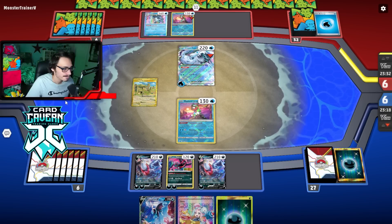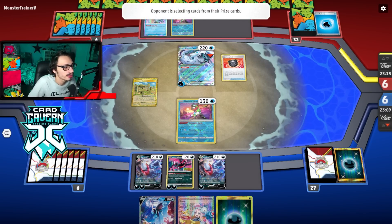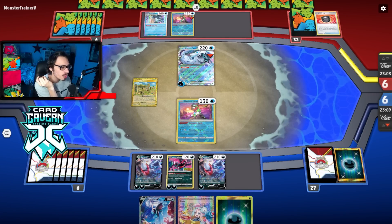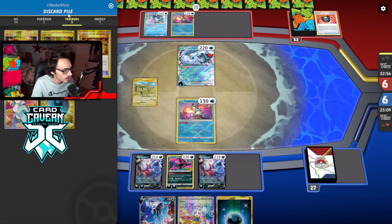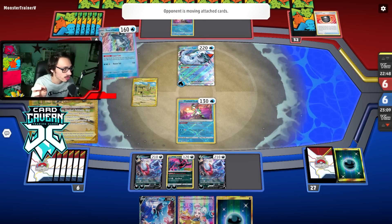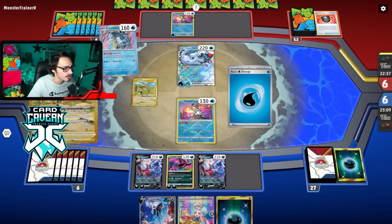The nice thing about taking out a one-prizer is I can go two-prize, two-prize, and then Moltres does 300 damage at the end of the game — good if they have a Palkia or a Lugia V-Star. It's awkward that they had an Avery, but I'll take that over a Boss's Orders any day. We can always get that Moltres back. The question is: do I Iono or Lumineon for a Research? I need to not whiff the Darkrai V-Star.